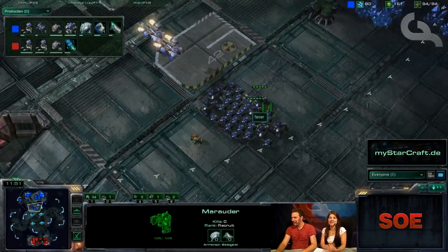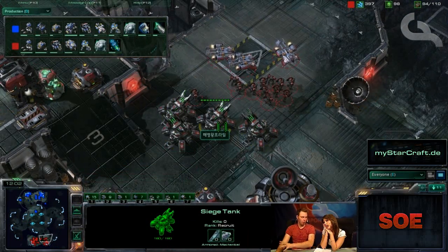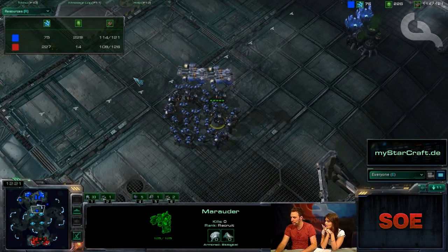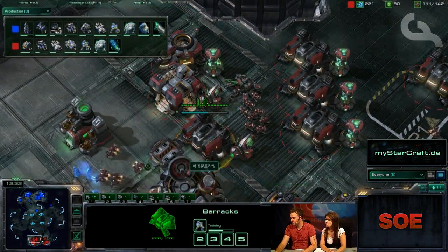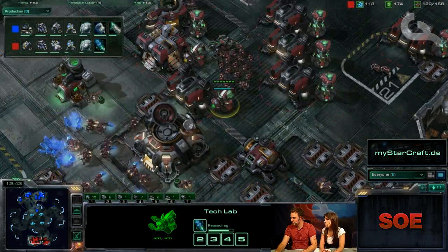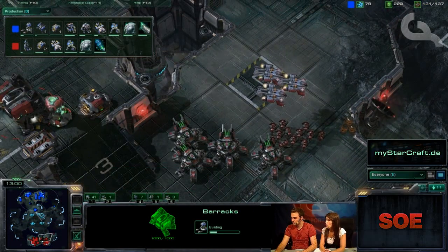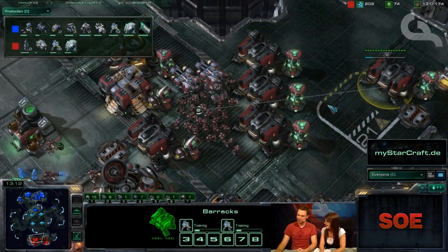Here's an interesting dynamic we're calling 'the dance': marines, marauders, and medivacs as a mobile army versus the stronger but immobile tank-marine army. It's all going to be about when these tanks siege and unsiege — careful tank positioning by one player, forward movement by the marine-marauder player. In terms of food count they're actually quite even, but before stim is ready Marine King Prime really shouldn't move out.